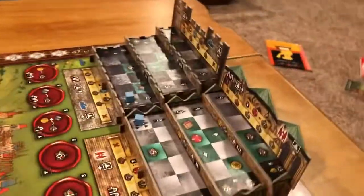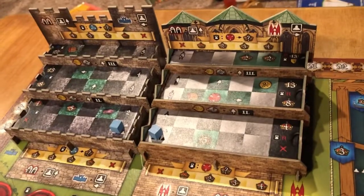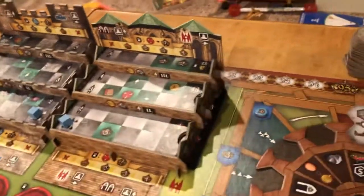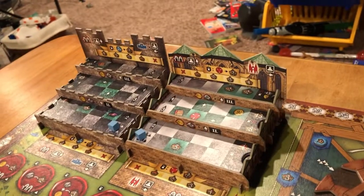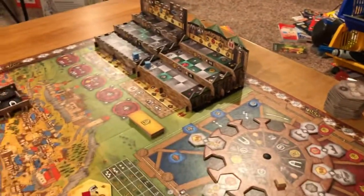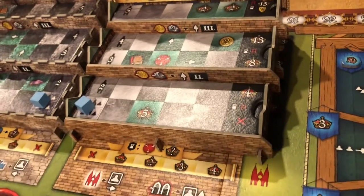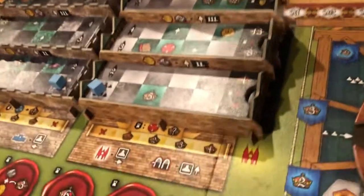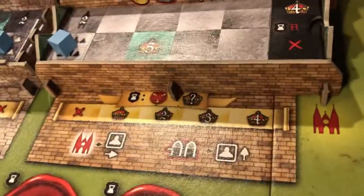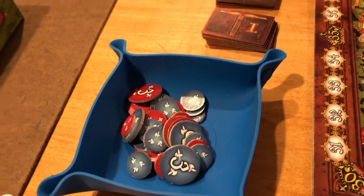This system up here has these 3D pieces on basically two different tracks — one called the Hunger Wall and the other the Cathedral. Throughout different parts of the game you can advance on these tracks, and when you advance they give you points or rewards. At the end of the game, depending on how high you climbed, you get points. They also indicate how many points you get for these red and blue circles — anywhere from 0 to 4 points per circle, depending on how you climb that track.